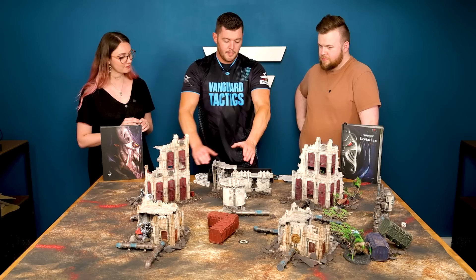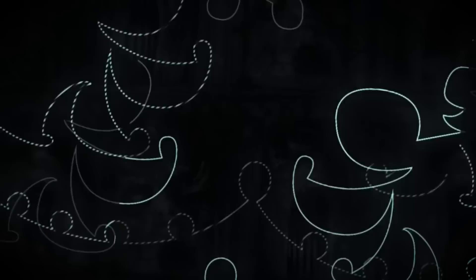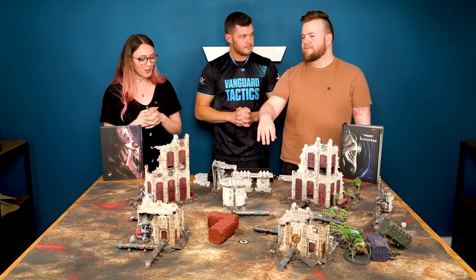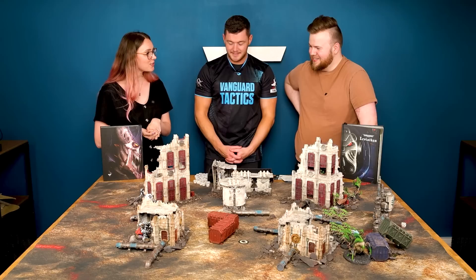The unit of Von Ryan's Leapers has a rule called Infiltrate. There are lots of universal special rules in the game — you'll see them on your data cards. Infiltrate means you can set up on the battlefield really close to Maddy's army, and you only have to be nine inches away from the deployment line. These are my infiltrator stealth murder people. I'm looking at you through that little window and I'm not feeling great about it.